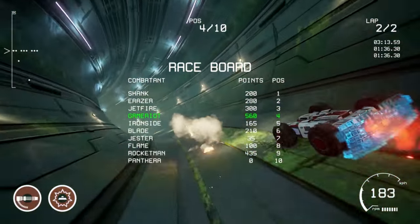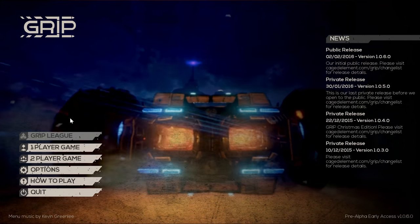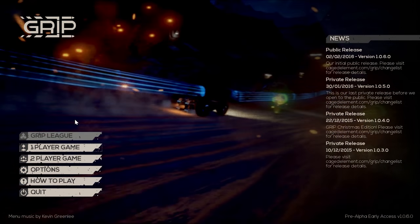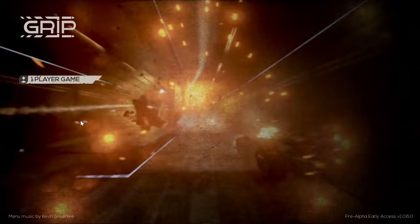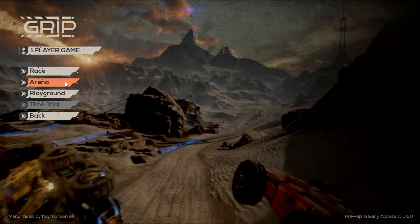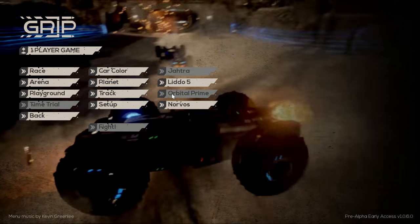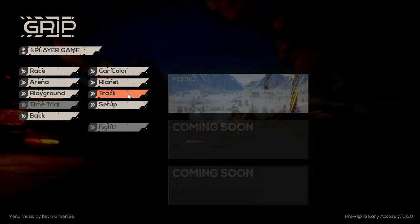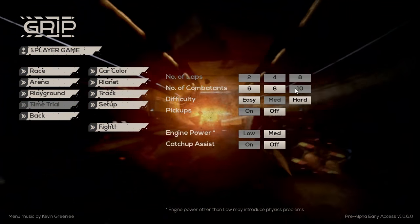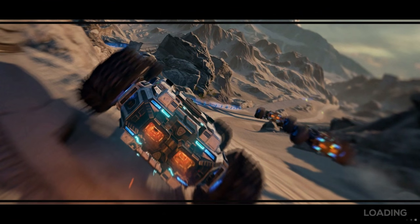Now we're doing Arena mode. The controller doesn't seem to work on this menu, which makes literally zero sense. Anyway — Arena. Car color, I'm going for pink because I want to stand out. Another planet, and — oh, a festive map! Medium AI, ten opponents. Right, let's fight! It's a massive circular ring and you just attack each other, trying to survive as long as possible in this festive map — a little bit late for Christmas, but there we go.